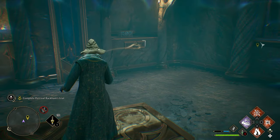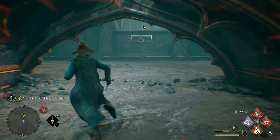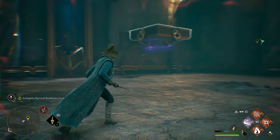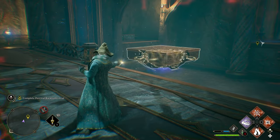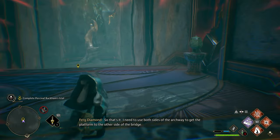Jump on the platform and drag yourself over to the far corner. Once the platform is in place, go back through the portal from the front this time and it will reveal the bridge again. Go back up onto the bridge, drag the platform over to you, then drag yourself from the bridge to the exit.